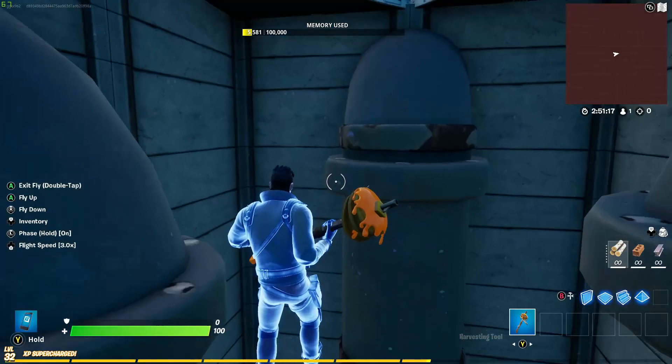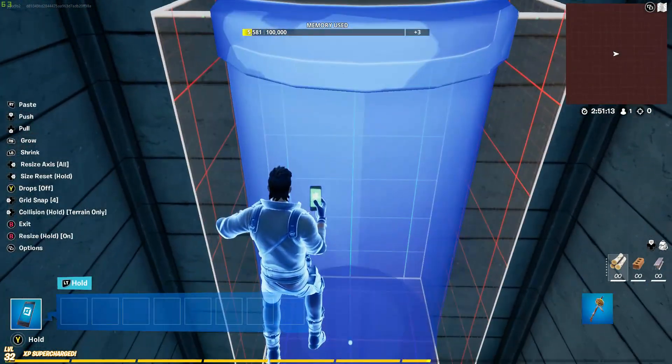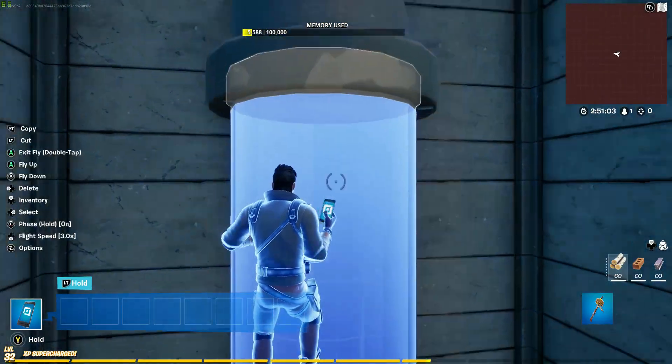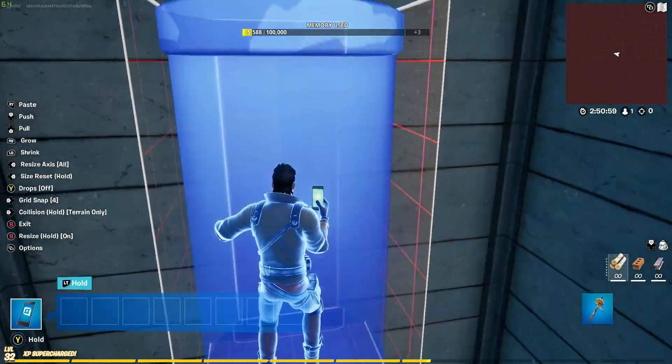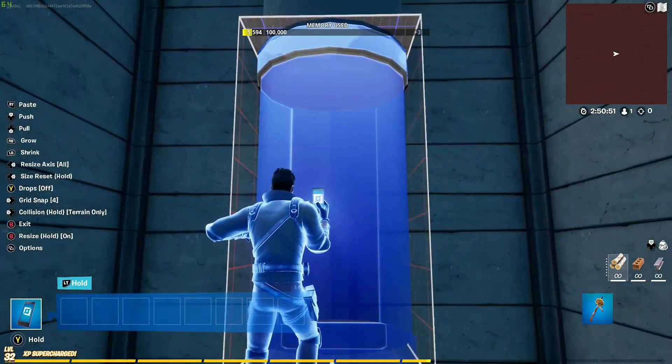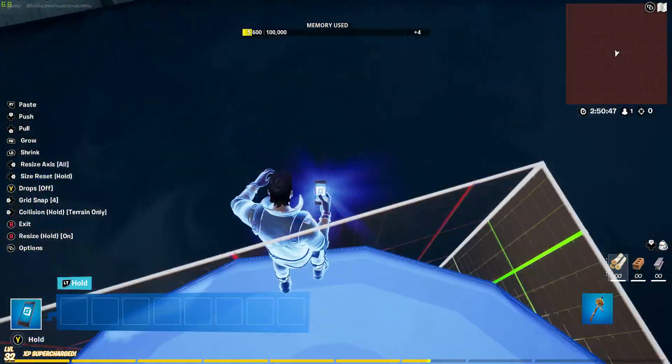I then moved on and put in the power source area, with tubes running down to connect to the power source water. Then I made the hole and put some rails around it to give that cool hub-looking vibe for Alter. I think it turned out pretty good.